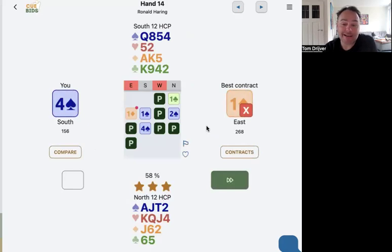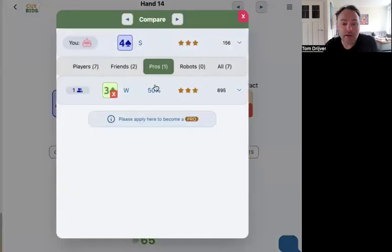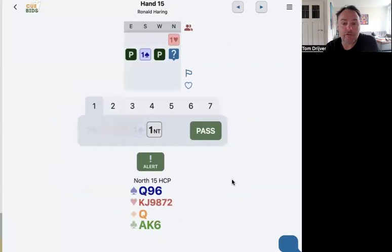Three stars. This is all about expected value — that one diamond double with all the cards open is slightly better. But you don't have to look at it all the time — four spades is a normal contract. You can compare to the other players. They open a different system, so they open one no-trump, and you get a different kind of bidding. Not easy to compare.